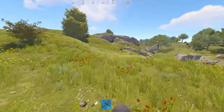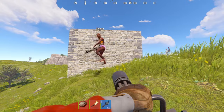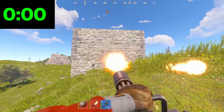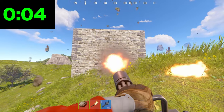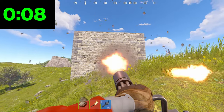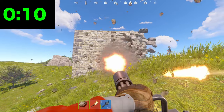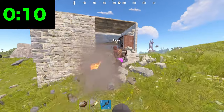Now we're going to see how long it will take for two miniguns to get through a stone wall. I'm actually really curious to see how long it takes. Oh my god, this is crazy. That was like almost 12 seconds.